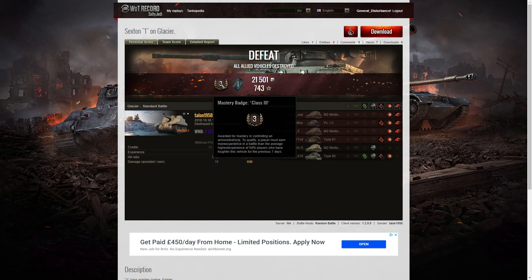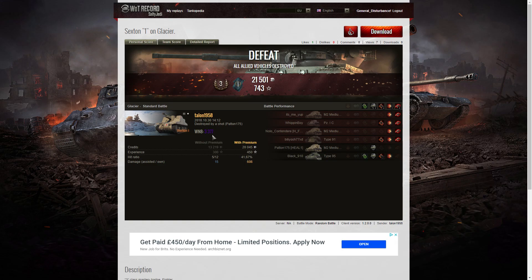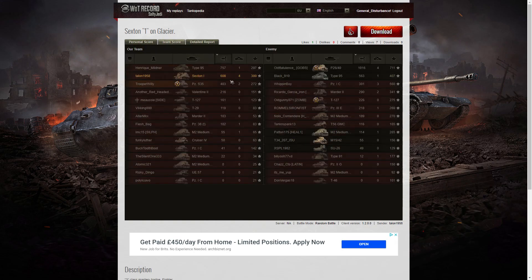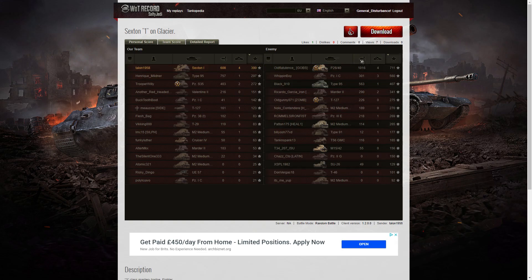He did pick up some ram damage on that Type 95 — would you believe it? Here are the end of battle results: it was a defeat, but he earned a third class tanker badge in the Sexton 1, a Fighter badge for getting at least four kills, and a win-8 battle rating of 3377. Not a bad result from Talon's perspective, though unfortunately the rest of his team let him down. Looking at the team score, he and the Type 95 were the only ones who managed to get decent figures. The highest scorer on the enemy team was the P26-40 with 1016 hit points; the highest on his team was the Type 95 with 757, then Talon with 608. When it came to kills, it was definitely Talon with four — the same as the top enemy P26-40. Talon managed 300 base XP, but he did get the highest score on his own team.